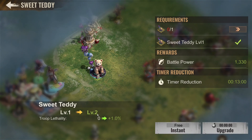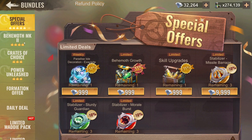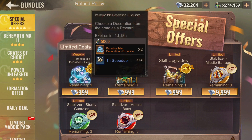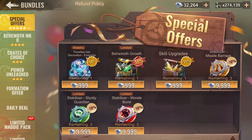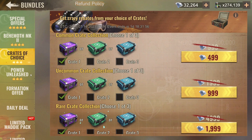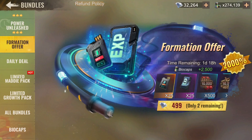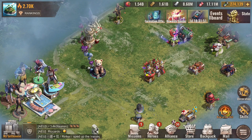The teddy bear is also upgradable, and at level 2 it gives 1% troop lethality. The only way to get it seems to be from the Paradise Isle decoration box. So if you're a big spender who's always looking for bonuses and doesn't want to miss anything, this is probably a piece you'd want.